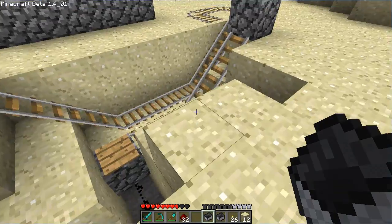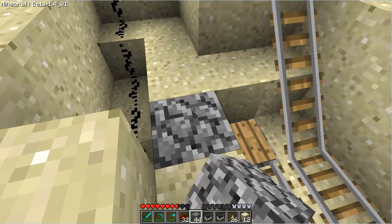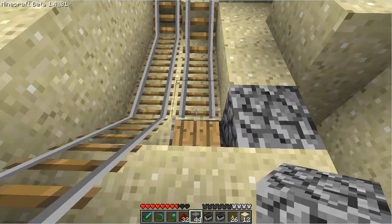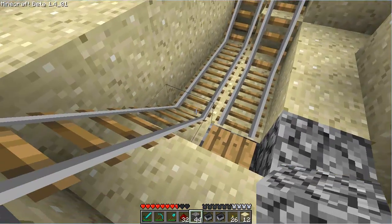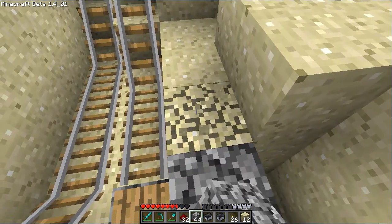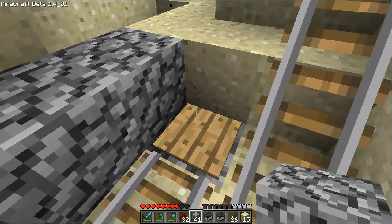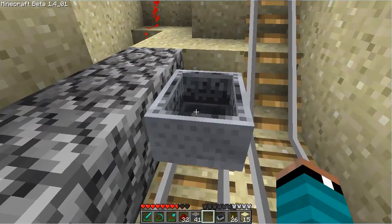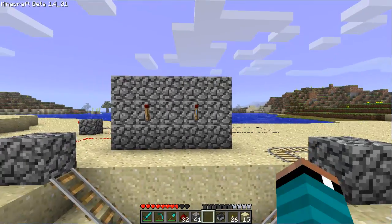All you have left to do now is replace the side of the mine cart track next to the pressure plate — you always have to have a wall here. If you don't, when this cart goes down, comes around, and comes back, the cart sitting here is going to get bumped and go off the track. So you do want a border along the side that doesn't have the cart track on it, where the pressure plate is. Then all you have left to do is put in the mine cart, which is going to turn this off.